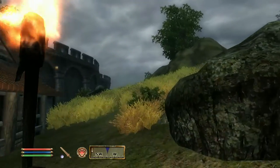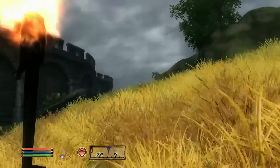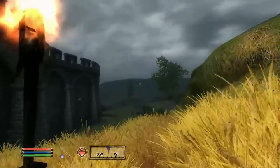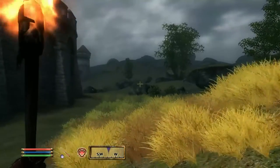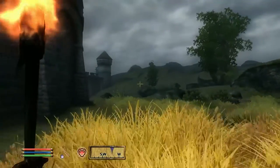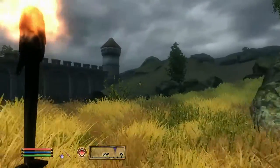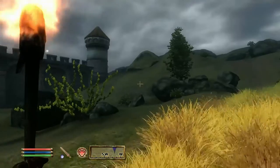This helmet will come in handy when you first start the game, especially if you have nothing on you. The reason I say that is because this helmet is enchanted with Detect Life up to 20 feet, it's enchanted with Night Eye, and it's also enchanted with Water Breathing.